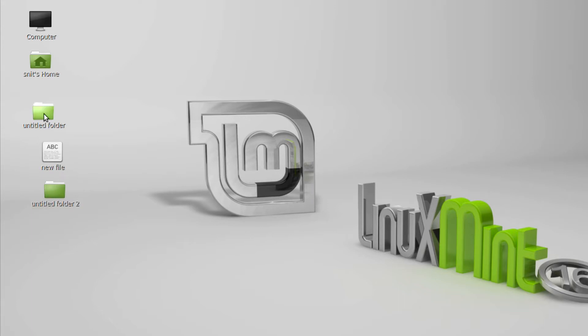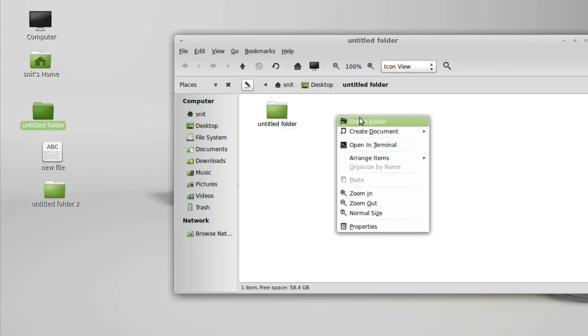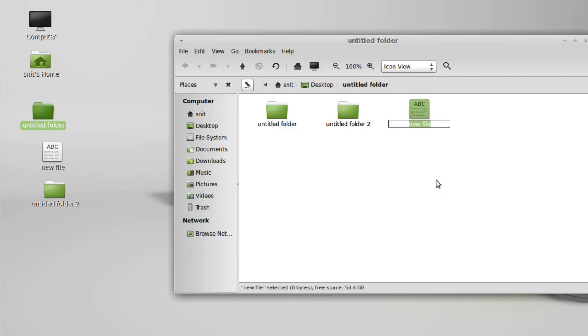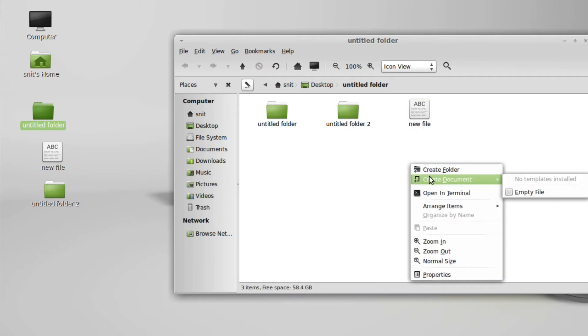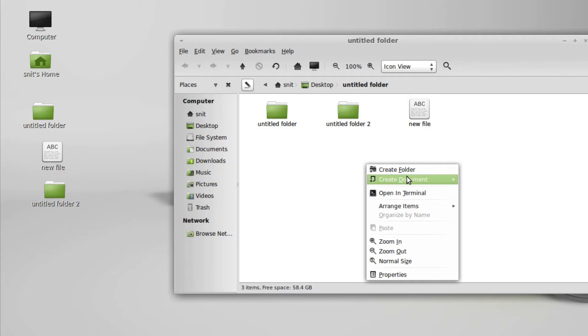It does the same thing with file. And if I open up a folder, it will do the same thing — create folder, create folder, same thing with create document. One thing that's not here is there's no create launcher. There was on the desktop — create launcher — but no create launcher here.